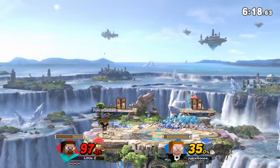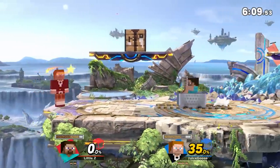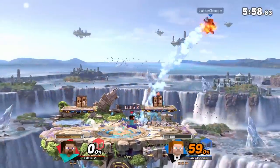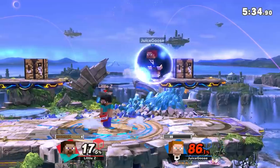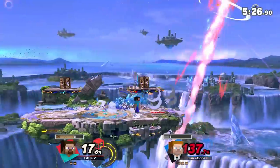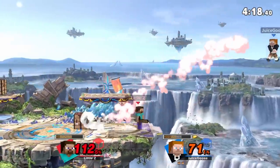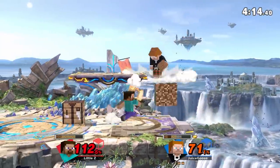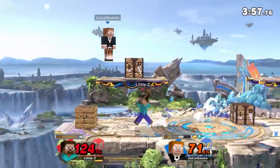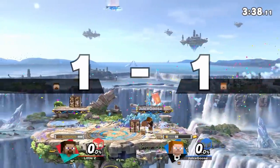Did he just footstool anvil me? The craziest part is that I died at like zero. What's the best punish? They can mash out of that pretty quick — good to know. And a fantastic TNT juice goose. Let me set up my TNT trap. How did he live that? You can't just sit on the ledge against Steve. That's what we call spacing. And that is what we call a bad read — I don't have any iron. How am I meant to get kills if I can't down air? There's some iron. And yep, that just kills. I'm not getting edgeguarded by Steve — not today.